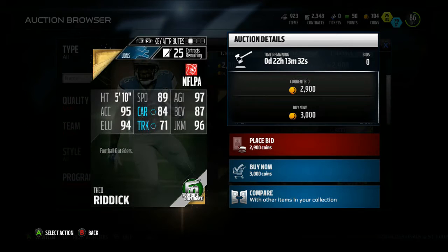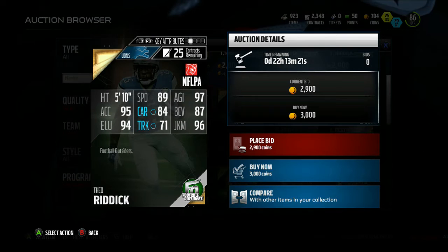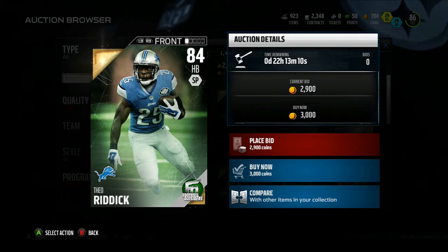Theo Reddick is also on the auction house going for about 2k coins right now. He's got 89 speed, 97 agility, 95 acceleration, 84 carrying, 87 ball carrier vision, 94 elusiveness, 71 trucking, and 96 juke move. Theo Reddick isn't the best running back — he's more of an elusive halfback. Do not take contact with him and don't go head to head with defenders, he'll probably be fumbling the ball a lot.